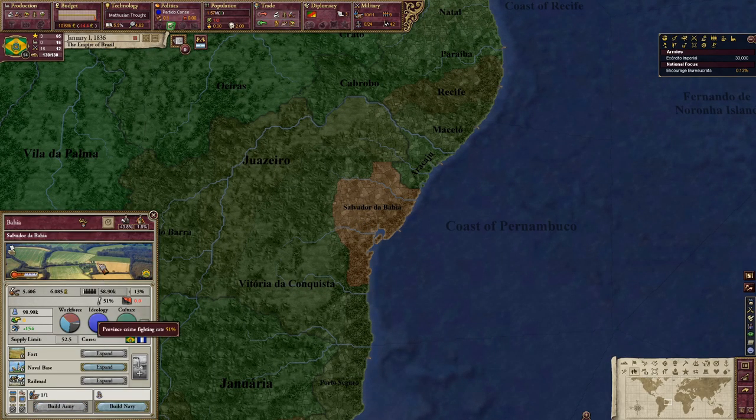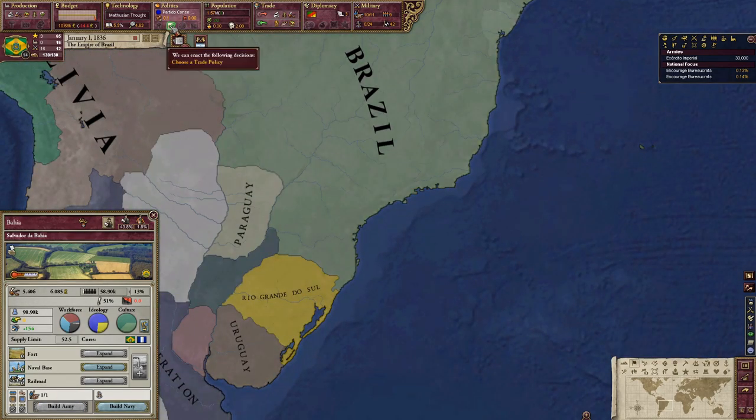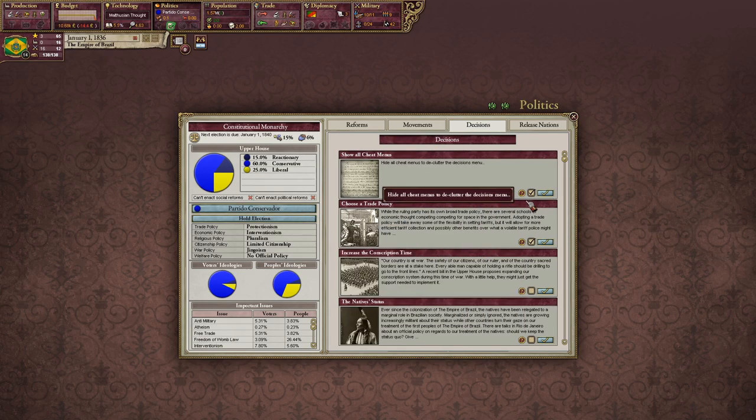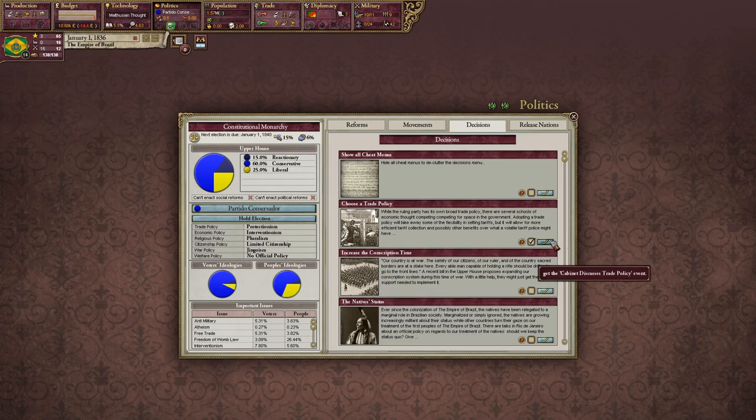I also wanted to do a few things with the policies. I don't feel like cheating — maybe eventually — but I'll hide the cheat menus for now. Choosing a trade policy: while the ruling party has its own broad trade policy, there are several schools of economic thought competing for space in the government.